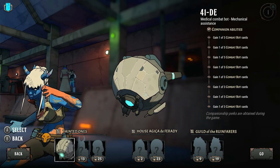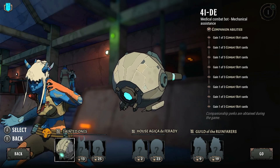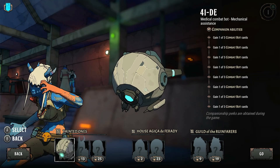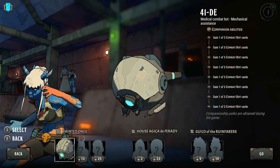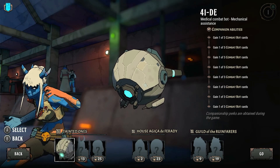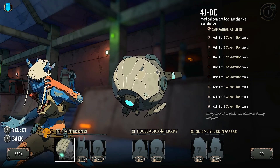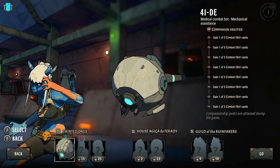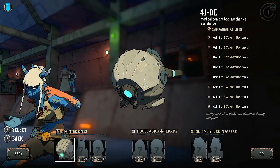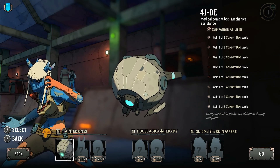On top of that, you can also unlock companions. This is a really nice mechanic on top of the Slay the Spire mechanic. As you go through the game, you can level up your companionship with your companion. At each one of those levels, as you go through and add companion levels, you unlock new features. So the first level of companion level there will give you one of three combat bot cards. Each level that you unlock, you'll get an extra card to put in your deck. Other companions have got all different sorts of buffs as you level up. But this one, for a starter companion, is pretty basic.